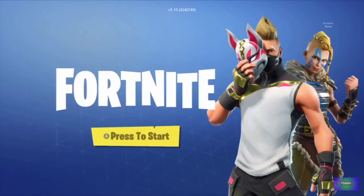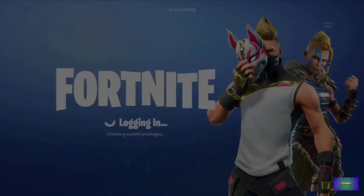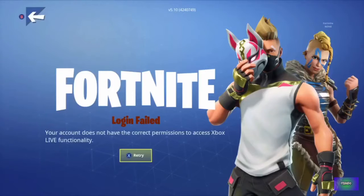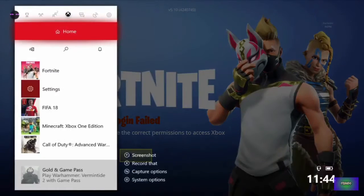When you're on this screen, you just want to simply press A to start, and it'll come up — if you don't have Xbox Live — with this message. You want to just back off that, click B, and then it'll come up with login failed. All this is the same as the last glitch.